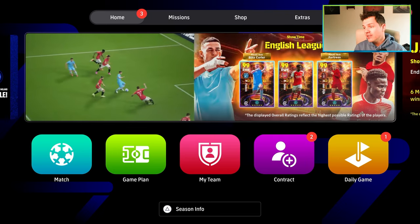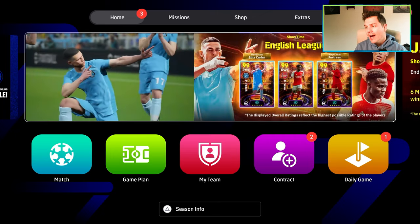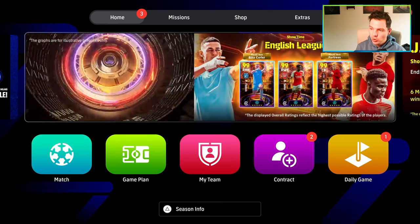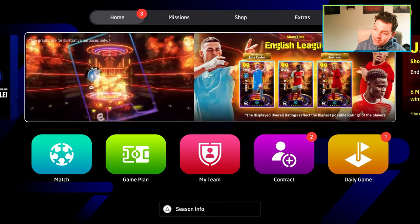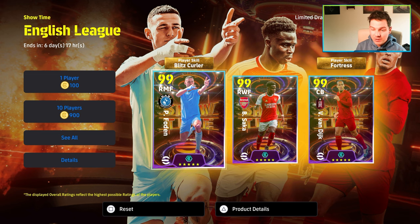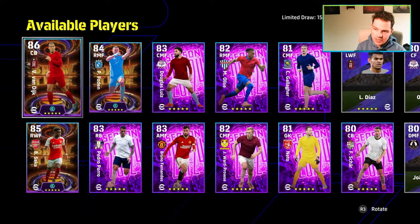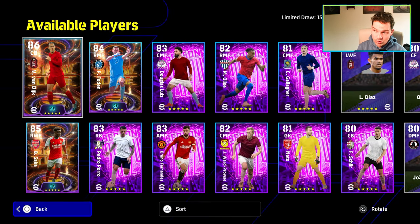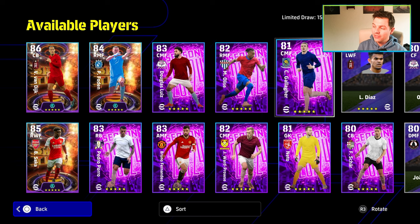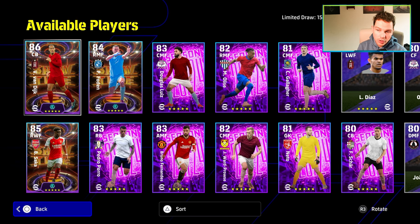You've got Blitzcurler Foden, and you also have your Fortress Van Dijk as you see there in the trailer, and Saka who does not have a Showtime skill. This has been a pack I think a lot of people have been waiting for — Blitzcurler to come back. If you missed the original Blitzcurler of Kiesa, Salah and Son, I feel like this Foden card is definitely beastly. This is an English selection here as well — we did that video a couple of days ago. The rest of the players in here are not that great; they're okay depending on where you're playing in the game. But it's all about these big boys here.